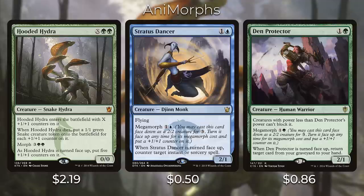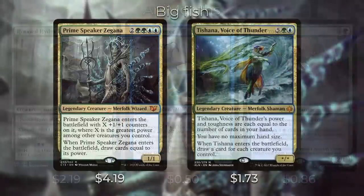Stratus Dancer is an important one: when it is turned face up, you can counter target instant or sorcery spell. This is important because if your opponent tries to counter one of your win conditions, you can flip up your Stratus Dancer — your opponent will not be able to interact with the flip and cannot counter it. It is an uncounterable counter, which is very powerful. Then we have Den Protector — when it's flipped face up, you can return target card from your graveyard to your hand, making it a cheaper Eternal Witness in the deck.